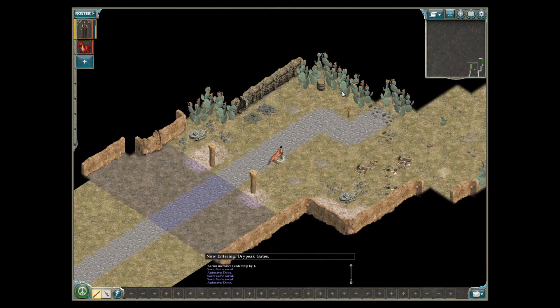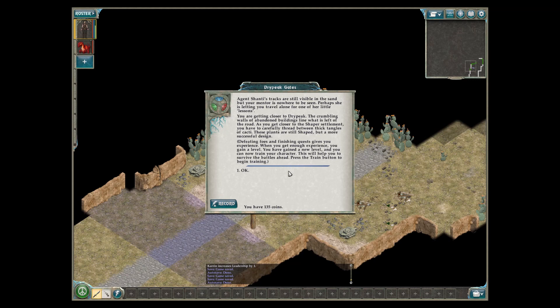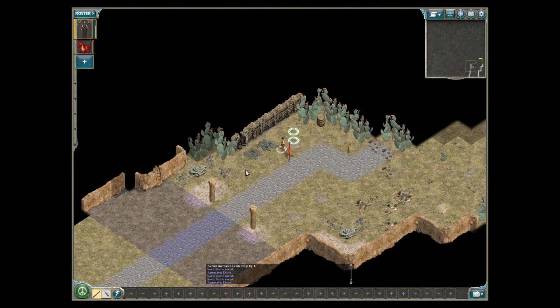Agent Shantae's tracks are still visible in the sand, but your mentor is nowhere to be seen — perhaps she is letting you travel alone for one of her little lessons. You are getting closer to the Dry Peak. The crumbling walls of abandoned buildings line what is left of the road. Defeating foes and finishing quests gives you experience. When you get enough experience, you gain a level. You have gained a new level — I already did that. I am ahead of the game.